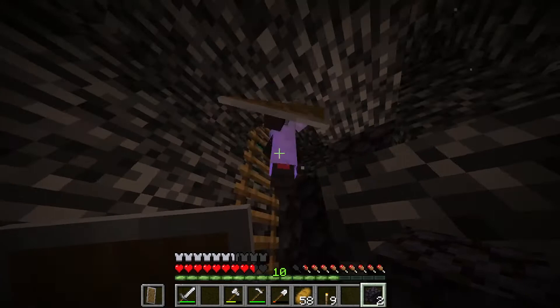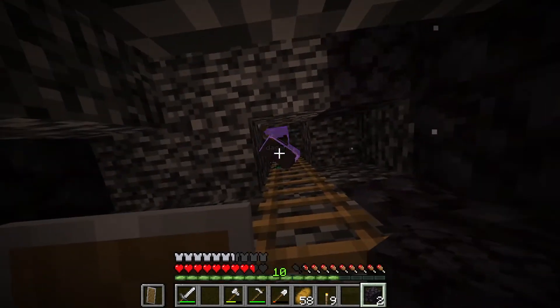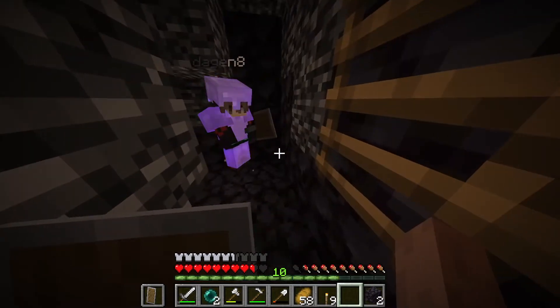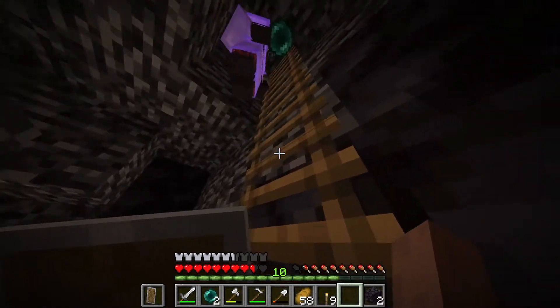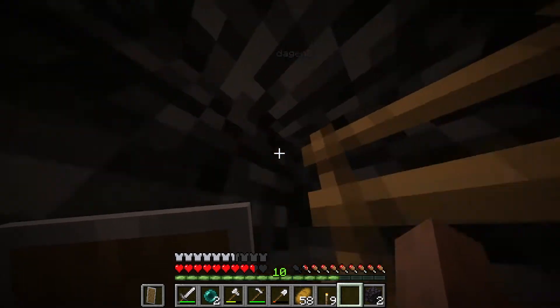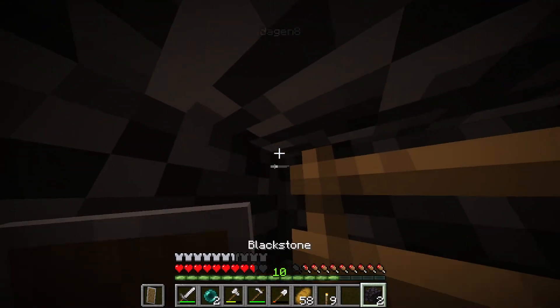So all you do — look at the corner of the block. Here, take two of these. It shouldn't take more than two. Look at the corner of the block and throw one while holding W.